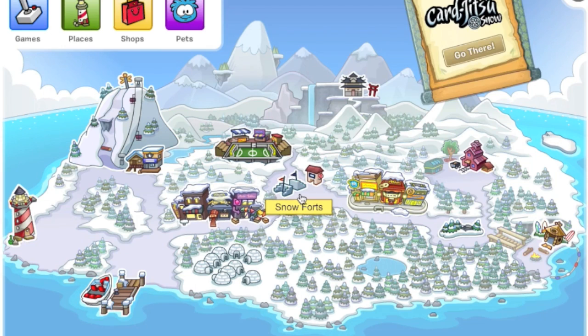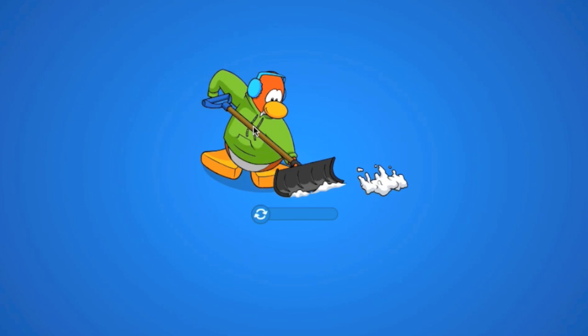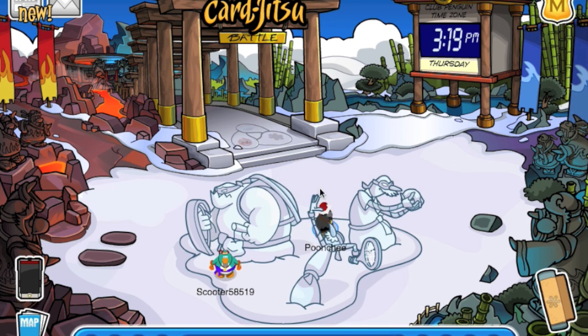If you go to Snow Forts, this is pretty much the center of the whole island. If you go to the stadium, you can battle snowmen versus ninjas. I think this was at the last Karjutsu party, which I think was like two years ago or last year - but either way, that's kind of cool. Over here we have the statues, which I'll get to later.